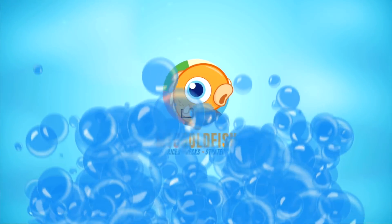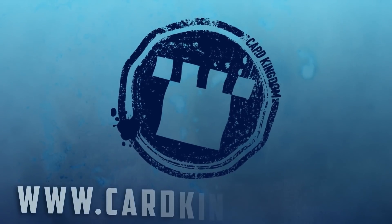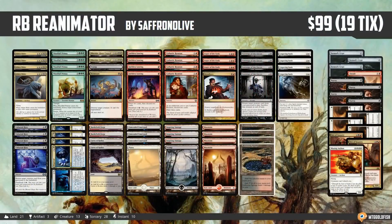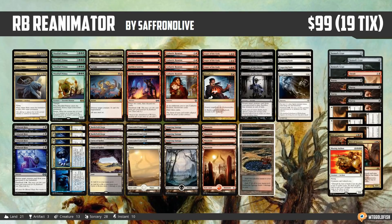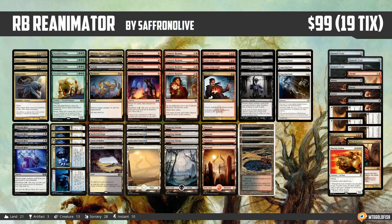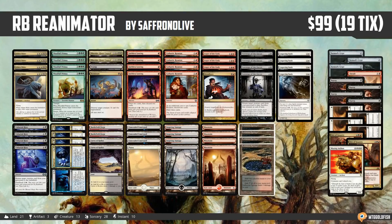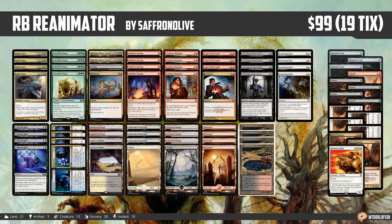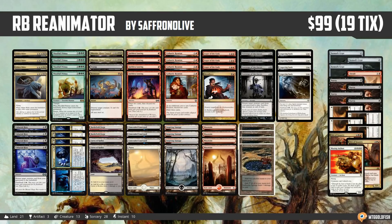You can get the cards you need for today's Budget Magic deck and support the show from this episode's sponsor, Card Kingdom. Just follow the link in the description box below. Hello everyone, it's SaffronOlive, and it's time for another edition of Budget Magic. This week we're heading to Modern for a deck that takes advantage of Magic's two most recent sets — Ultimate Masters making a key card cheaper and Guilds of Ravnica — and the deck is Red-Black Reanimator, or maybe Mardu Reanimator, but it's pretty much Red-Black.